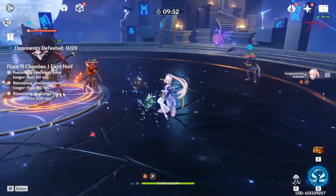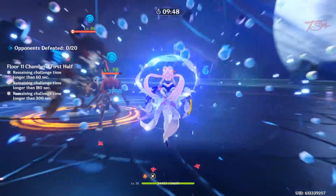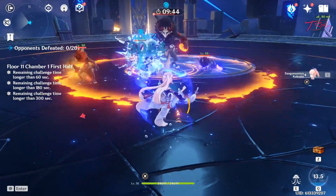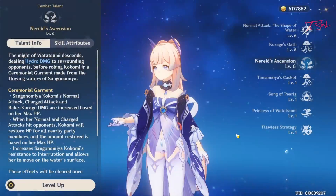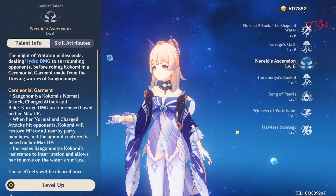Here is the damage difference with and without her burst. At almost 35k health, her normal attack increases by about 4000 damage each. You will see a similar increase with her jellyfish as well. This actually makes her a decent DPS during that window, especially with reactions. Not overpowered, but decent while topping off your team.